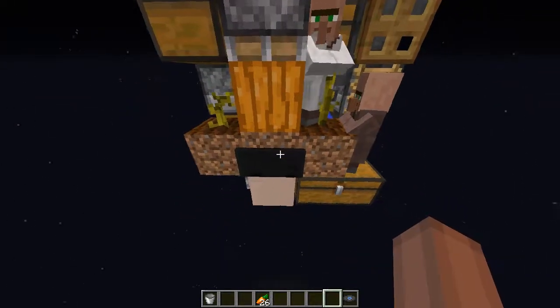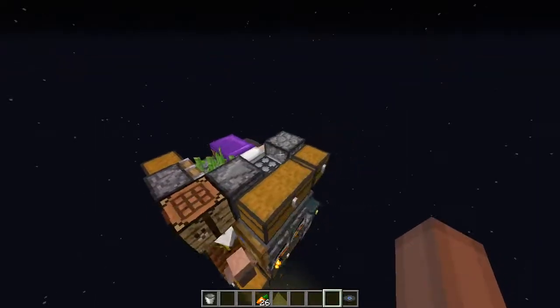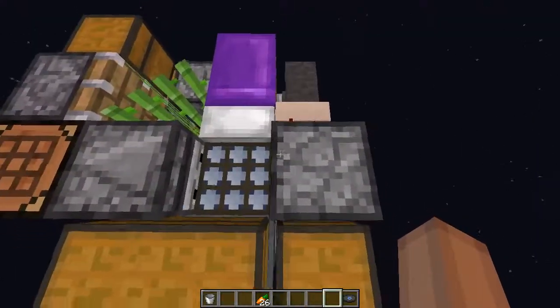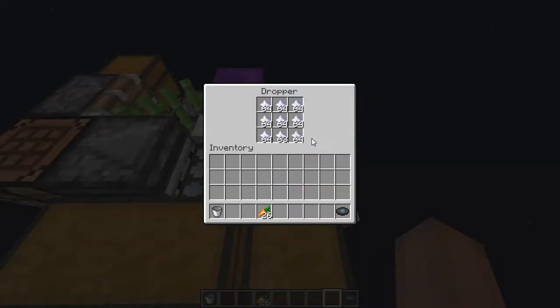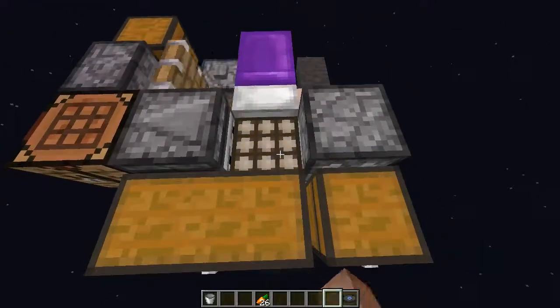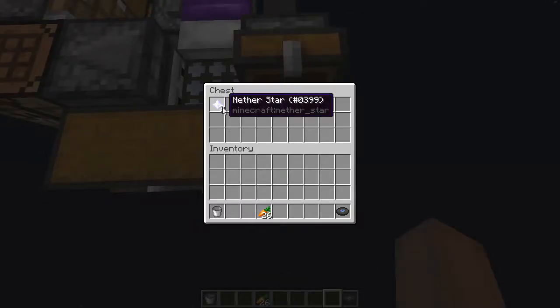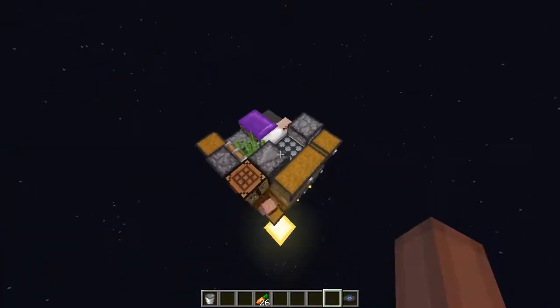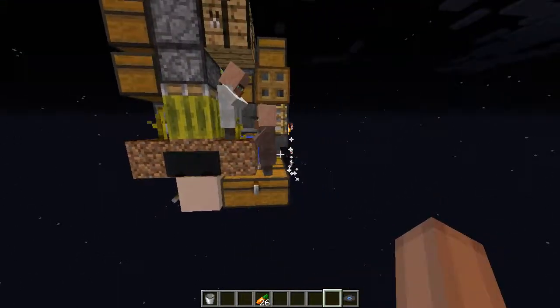Probably could use a regular hopper there. I also threw in two more things than Mumbo's had. It has a day counter — just because why not, I had some extra space. You throw in something cheap in here, and every time it becomes day and the daylight sensor triggers, it dispenses one item into that chest, so you can tell how long this area's been loaded. And also, because why not, I threw in a fireworks dispenser.